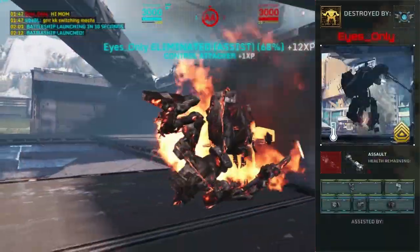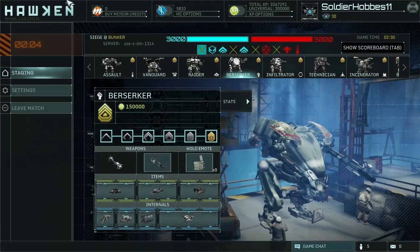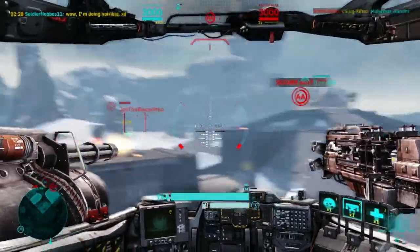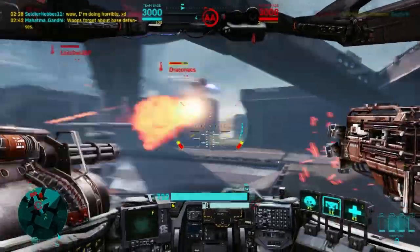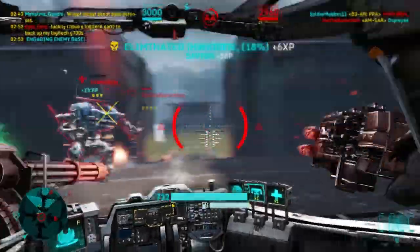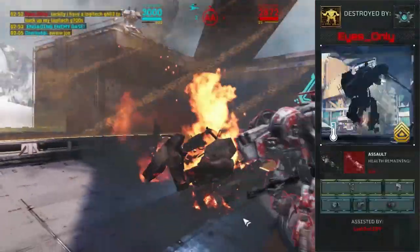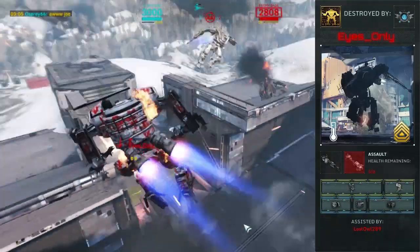Siege in itself is a cross between King of the Hill from other games and Missile Assault — the whole point is to assault the enemy opponent's base. How you do that is by launching giant battleships by returning this green stuff called EU to your base. The King of the Hill aspect comes in because there's an AA platform generally in the middle of the map, and you need to hold the AA either to protect your own launched ship or to shoot down the enemy ship that was launched. There are three major things in Siege you need to be aware of: Energy Units (EU), the battleships, and the AA platform. Those are the keys to winning, and I'll explain each one in detail.